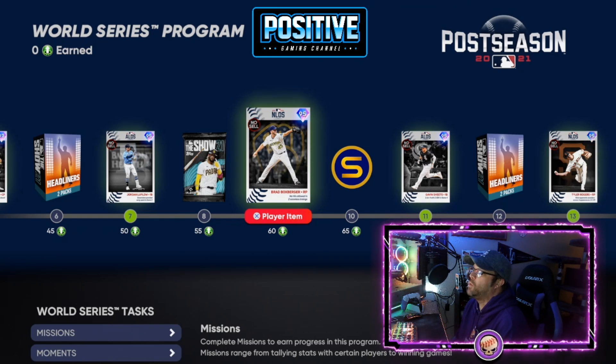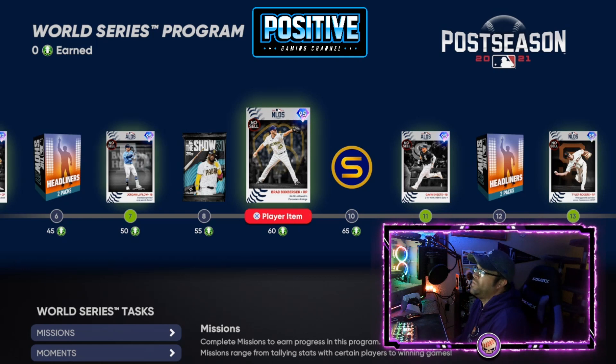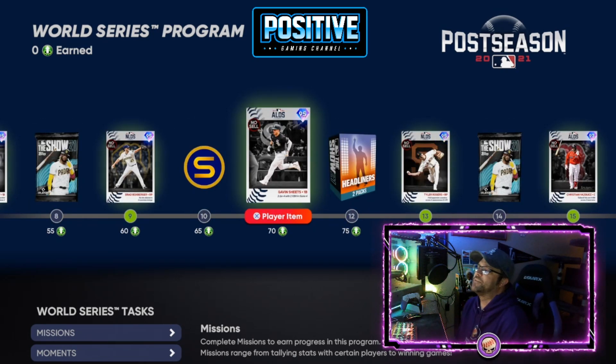Brad Boxberger is actually quite impressive — he's got 120 hits per nine on this one. Great card, though only a three-pitch mix: fastball, slider, changeup.